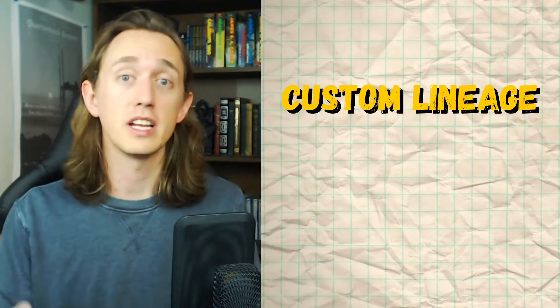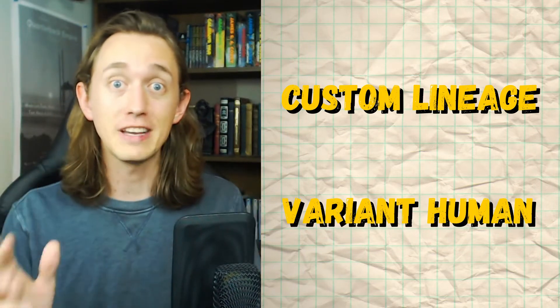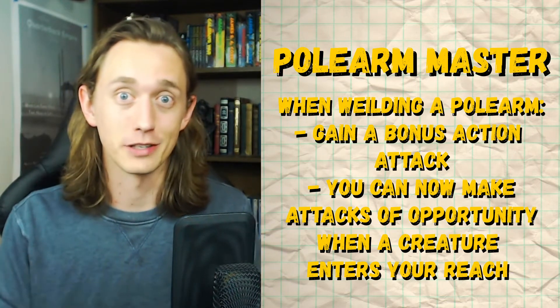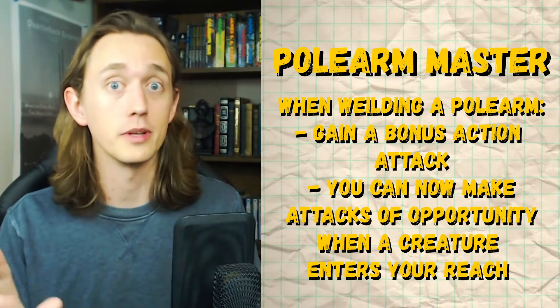First off, you are going to want to go either the Custom Lineage from Tasha's Cauldron of Everything, or the Variant Human for a feat at first level. For that feat, take Polemaster. And yes, if you are familiar with D&D builds, this is going to seem familiar, but I promise it's got its own unique spin on it.